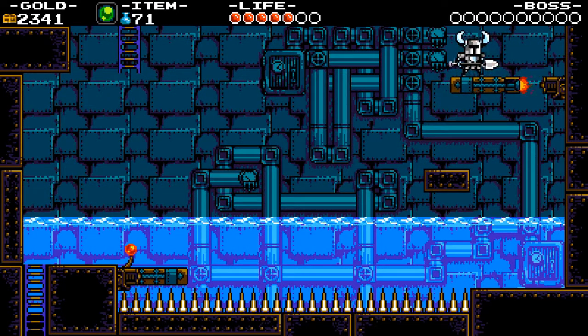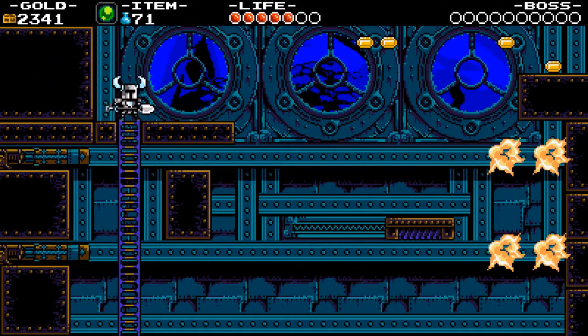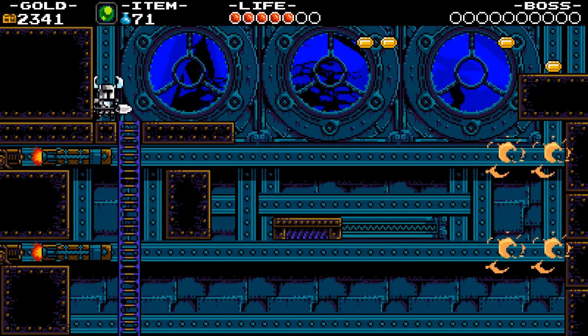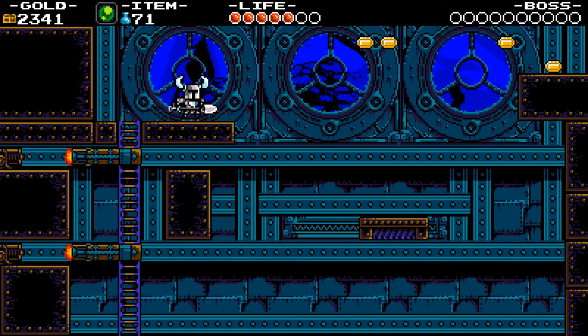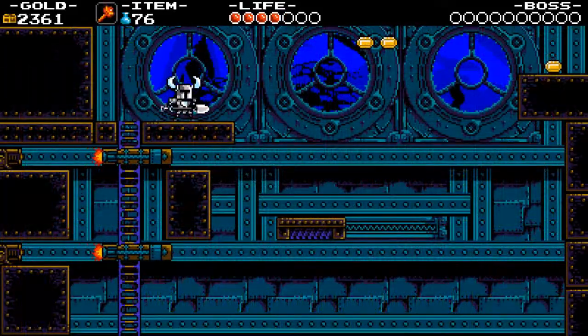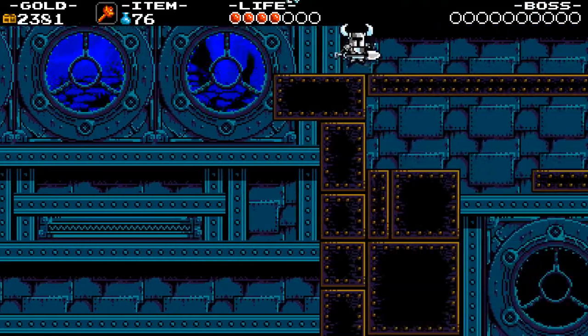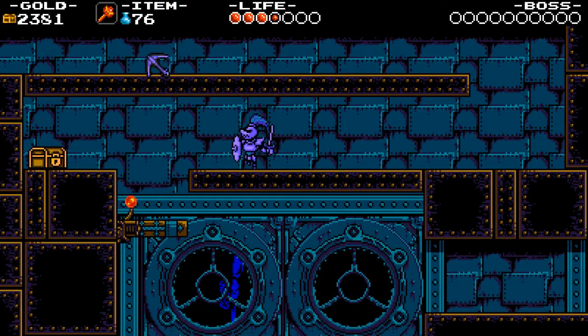Here we have the next mechanic for this stage: little torpedoes that act as platforms. Hit the red lever to shoot them off, and then you go with them. With that said, if you're on them until the end, you don't take damage — you'll just fall. But it's very easy to accidentally misjudge your jump and end up dying. They're usually located either right above spikes or bottomless pits.